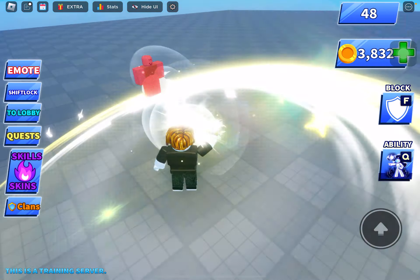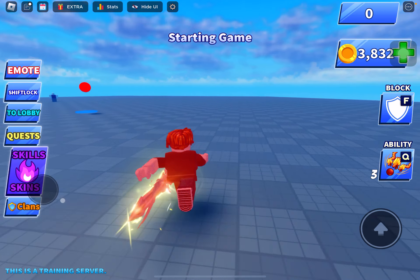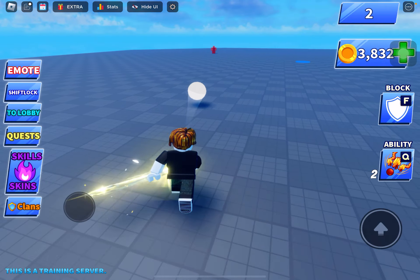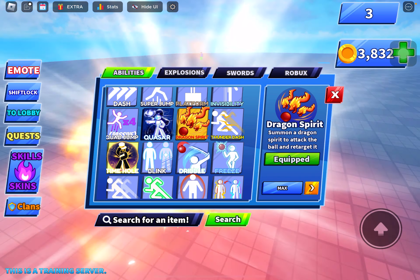Time for the next ability: Dragon's Red, my favorite ability. The next way to use it is when you add it to that player. Next ability: Thunder Dash.